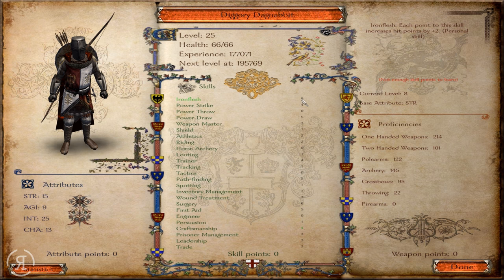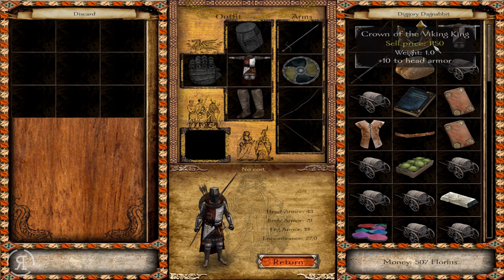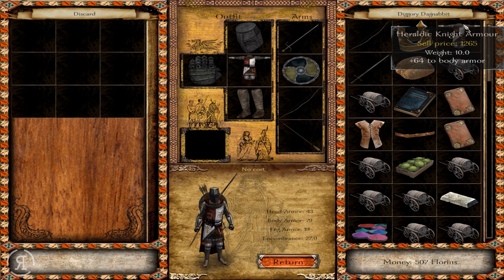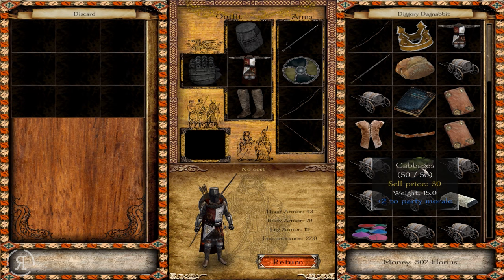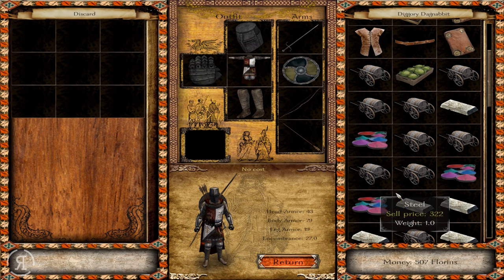I've also improved our surgery skill and our first aid, making that ability we use in combat a little bit more effective. I've done a little bit of crafting as well. I have some leather here — enough to build another piece of armor — but I wasn't sure which one to go for, so I went for the heraldic knight armor because we're going to be giving some armor to some newly recruited units. I also have some steel here.